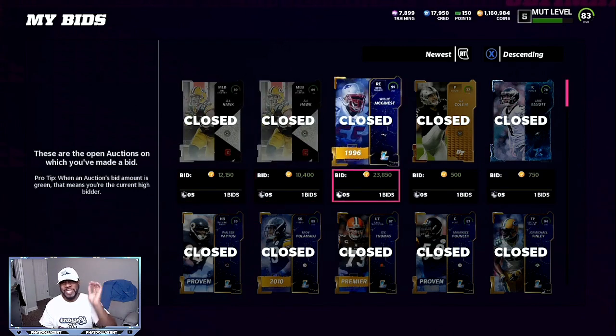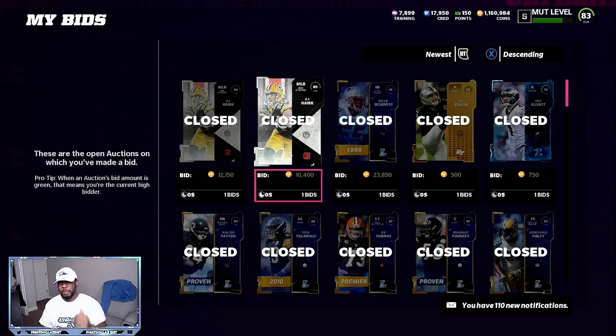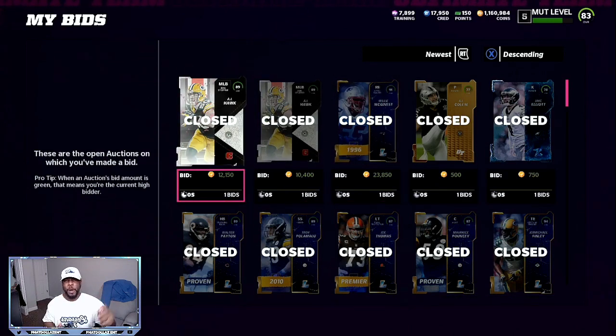If you want to make a lot of coins over and over, you want to do Team Builder 3. Now 90% of the Madden community is focused on Ultimate Legends and the new exchanges — the 91-to-92 and 92-to-93 exchanges. So if you want guaranteed unlimited coins, you need to be taking advantage of the low market. Coins are at 3 per, which is the lowest ever in Madden 22.